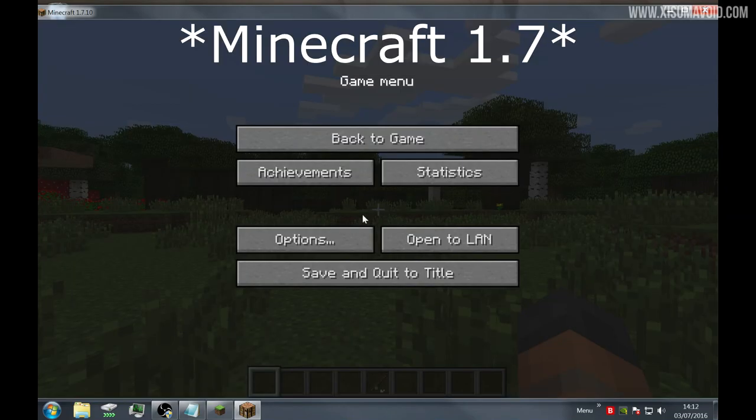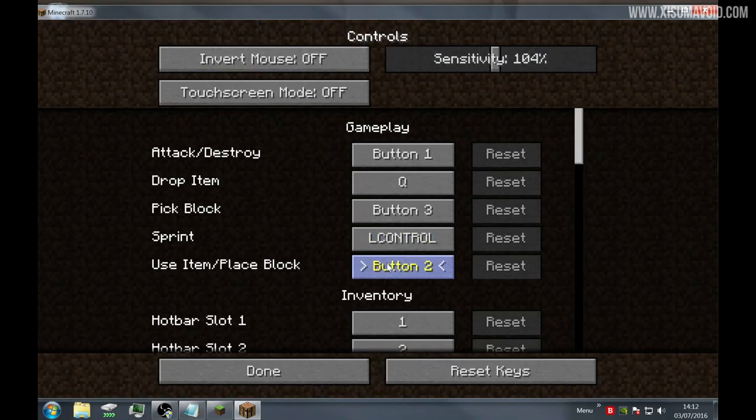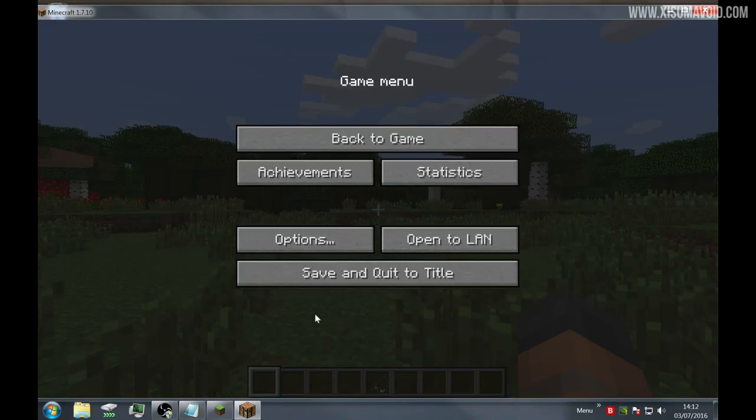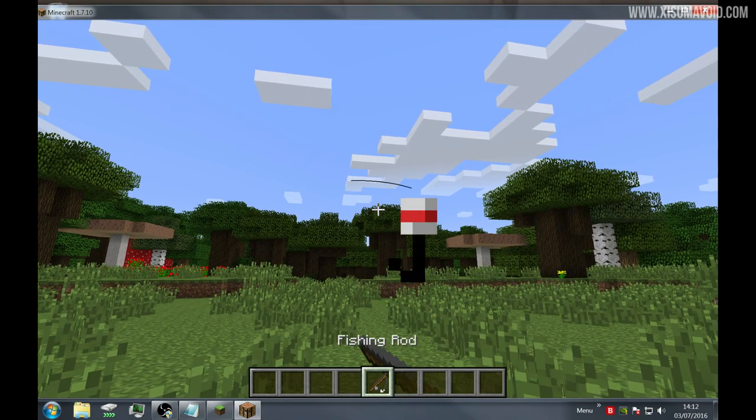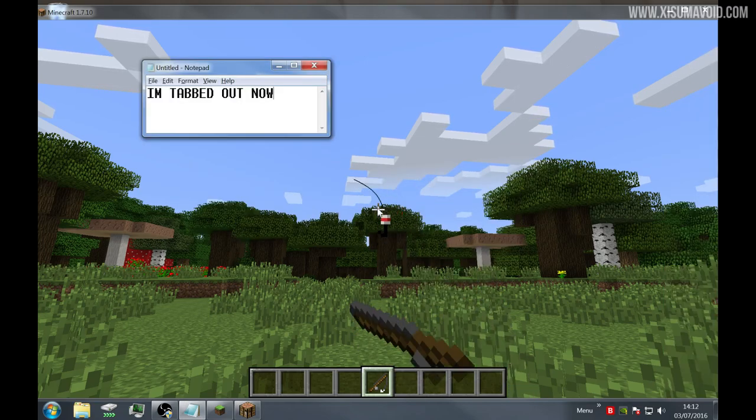In 1.8 this used to be a lot easier — all you needed to do was reassign your right click key to a button on your keyboard, hold down that button, alt and tab out of the game, and everything would be absolutely fine.